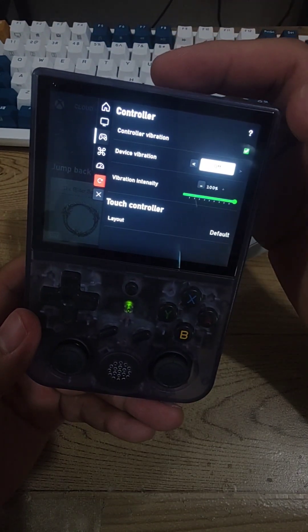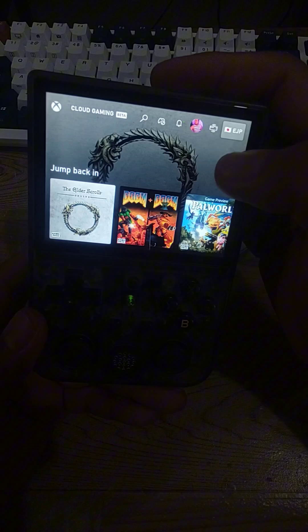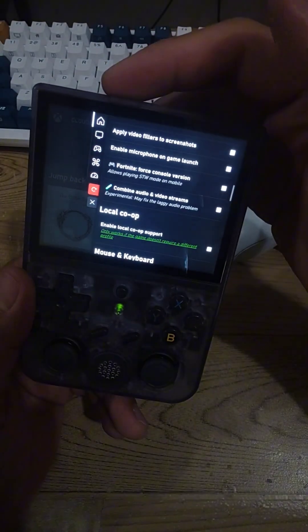You can turn vibration on and off — this device doesn't have vibration so I have it turned off. You can set the intensity of vibration, and there's a touch control layout if you're just using your phone. There are also stats you can show while playing. If you're not much of a tinkerer, just don't mess with it and hop in and play whatever you want.